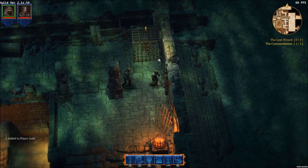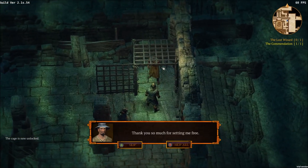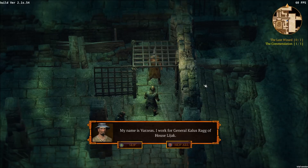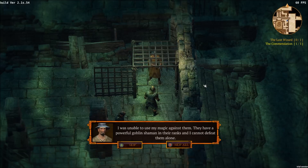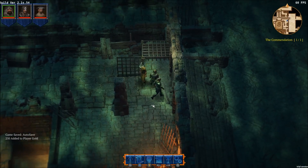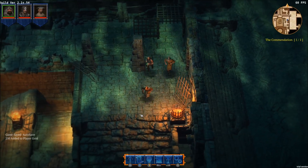Now we're going to run over here. Hold on, wizard — I demand to know who you are and who locked you in this cage. 'My name is Vazias. I work for General Kalusrag of House Lijak. Darned goblins — I don't know how they did it, but they cornered me when I wasn't looking and trapped me here. I was unable to use my magic against them. They have a powerful goblin shaman in their ranks, and I cannot defeat them alone. I need your help. Let's find that shaman bastard and kill him.'